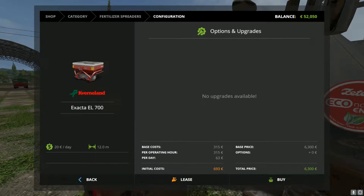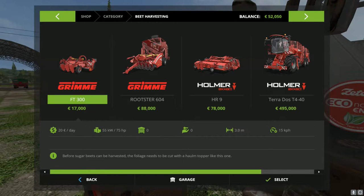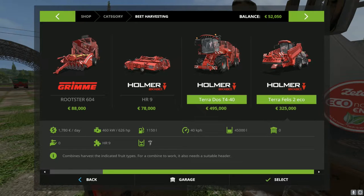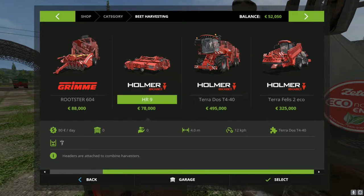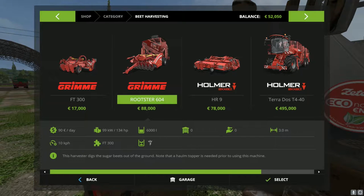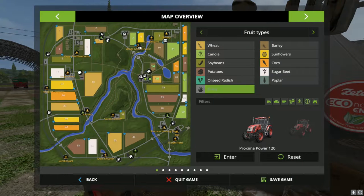Let's do some investigating because I want to see if we can get into some beets. Now obviously this harvester is going to be quite a bit out of our reach. This stuff is kind of out of our price range - this needs the HR9, so you're talking around $560,000 to $570,000. This Rooster might be more our speed. This grimy one needs 134 horsepower but we only have 75, so you need a pretty good tractor to get into this stuff.